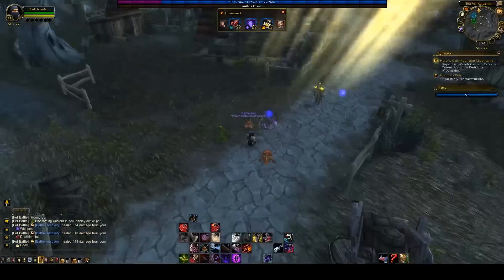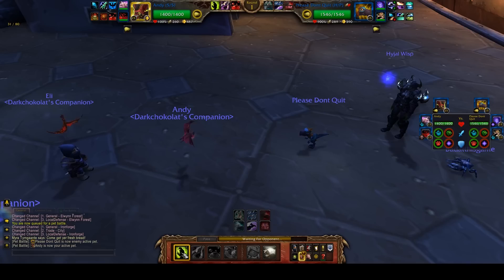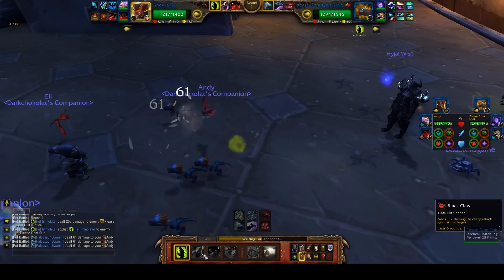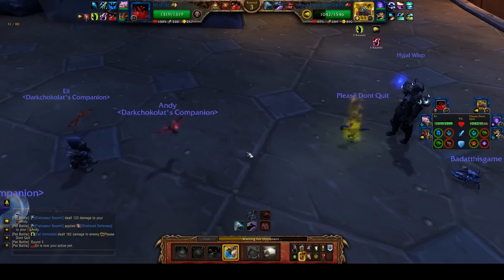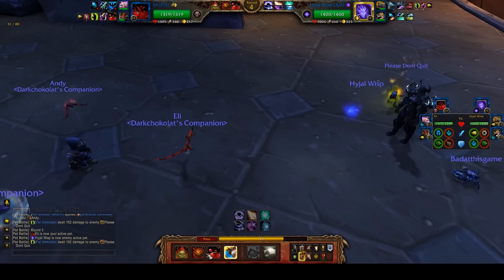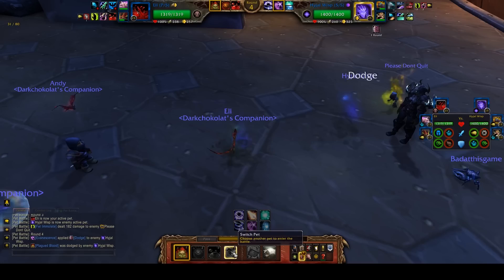The Purple Puffer is a rare trading card pet that counters the Singing Sunflower. In Power Power breed, he has Pump and Surge and Healing Wave, so he can heal on a 3-round cooldown and hit really hard against elemental healers with Pump. Pump increases damage dealt by 10%, so Surge goes first and hits as hard as a basic attack with Pump active. He's a very strong counter to healing pets and also synergizes well with them since he has his own heal.